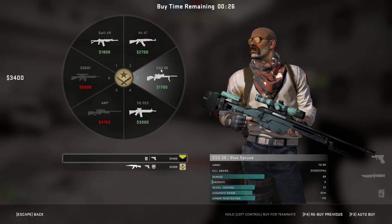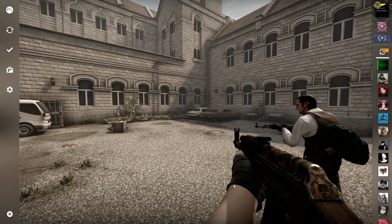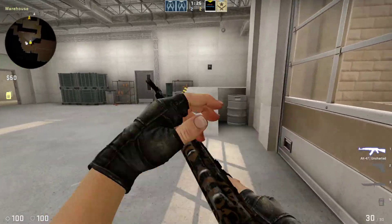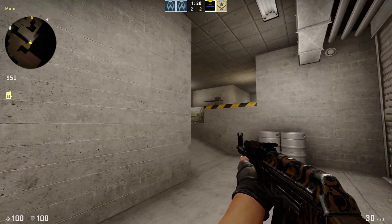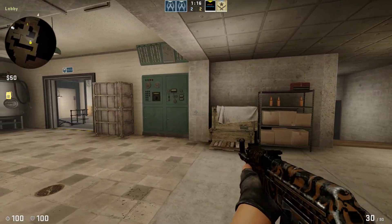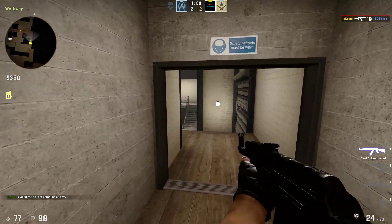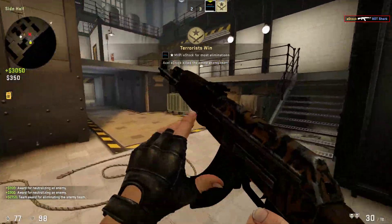Let's go for a casual buy — AK, armor — and try to defeat the bots. I'm going through this area instead of the midsection. Got one on the mid, the other one is here — and he's dead also.